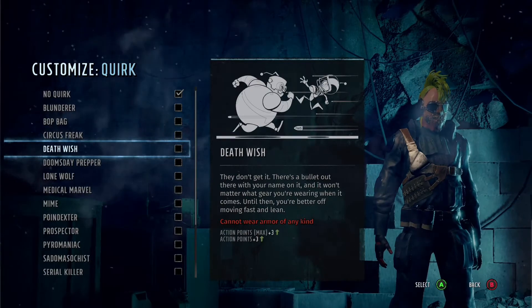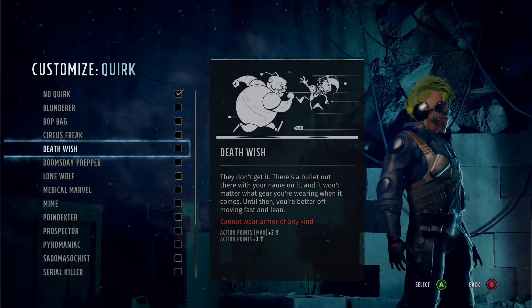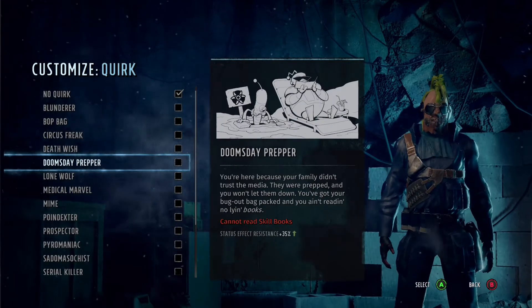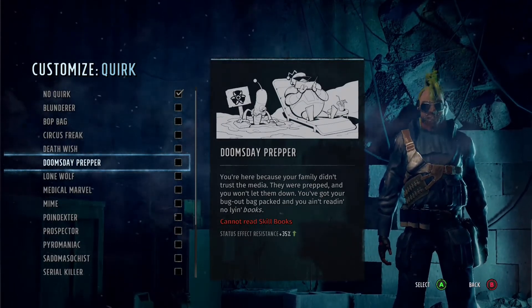Death Wish — maybe on a sniper. You're not allowed to wear any armor but you get extra action points, and you get 3. So this is actually really good, though I would not take it. You also get status effect resistance.